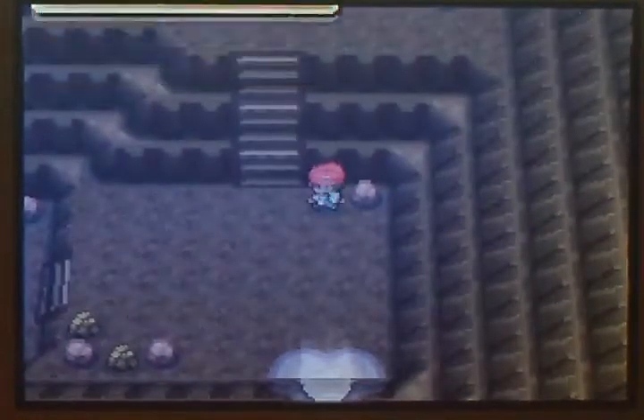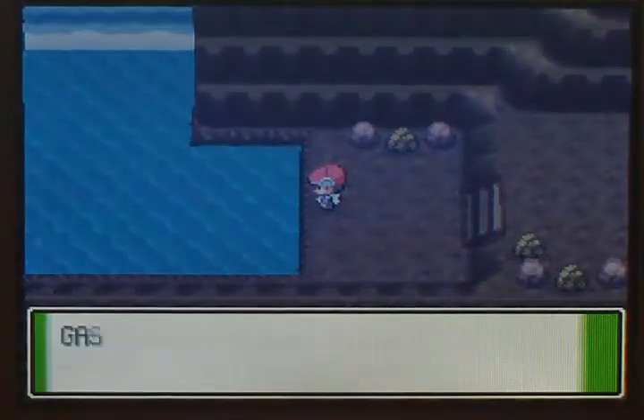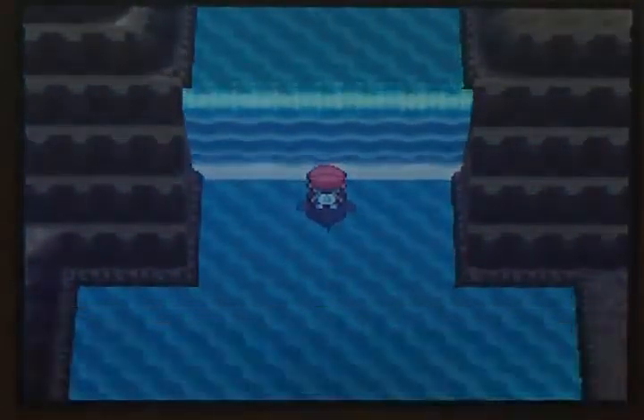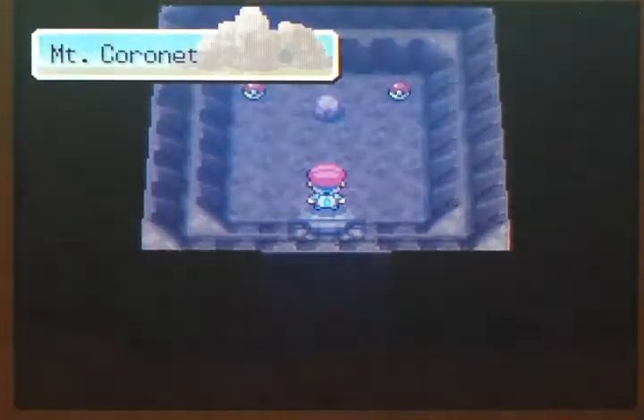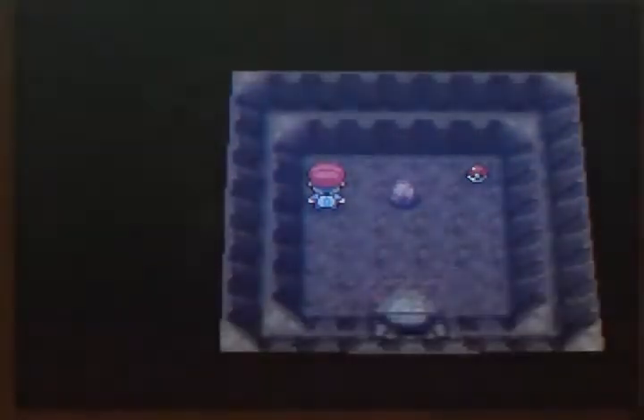Okay, I'm at the right spot. You come out of the snow, then follow the path and go up one rock climb, and you find this cave out here. This wasn't the progressive way to go earlier on. You had to surf down here before. I think you know the way around this place, so there's no reason for me to show all the way. Inside this cave, we have the Adamant Orb — that's for Dialga.